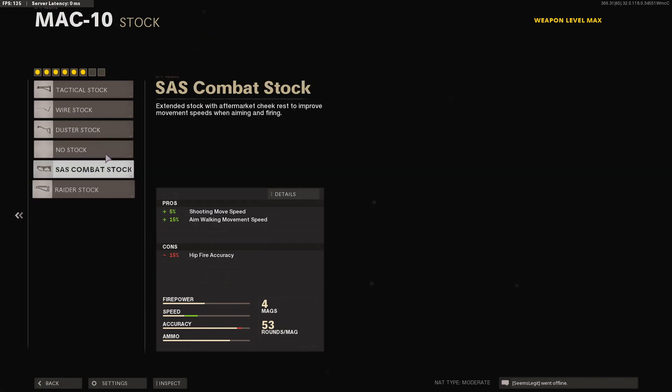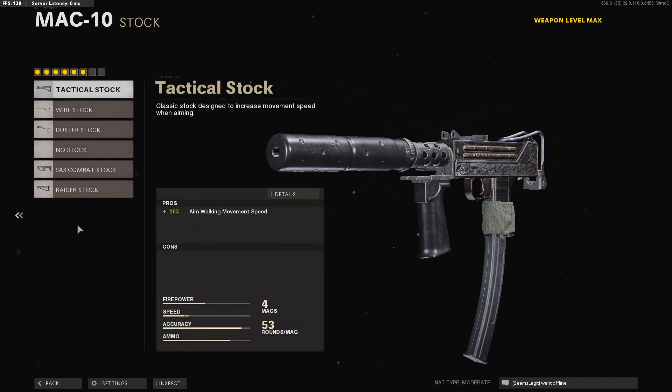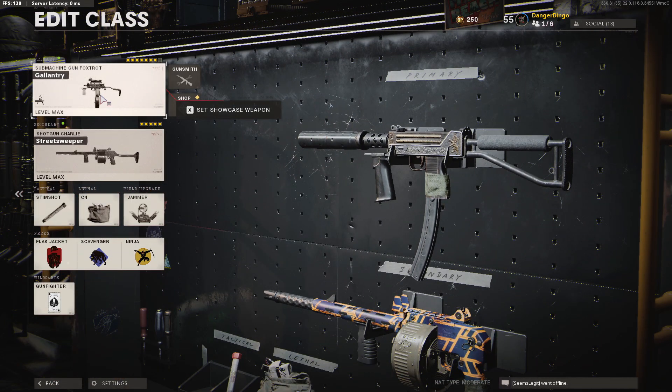Keep in mind that the raider stock, or any stock option, does change our iron sights. Without a stock you get these weird bars which makes it a little hard to use the iron sights, but if you take any of the stock varieties you remove those bars, making it easier to see. With that, we're going to jump into some gameplay and have an excellent time.